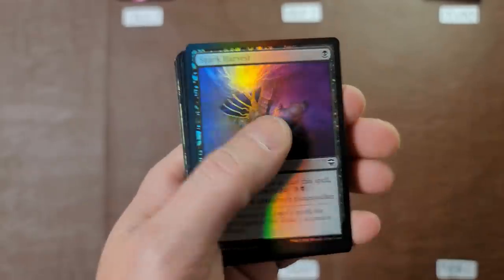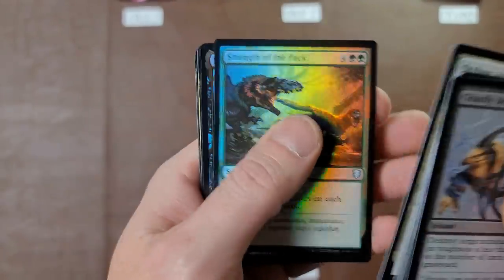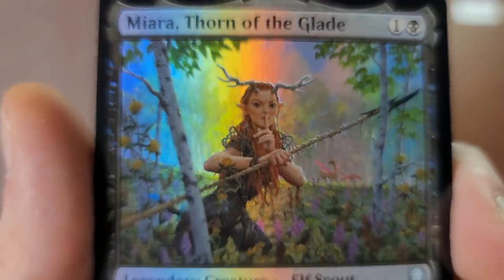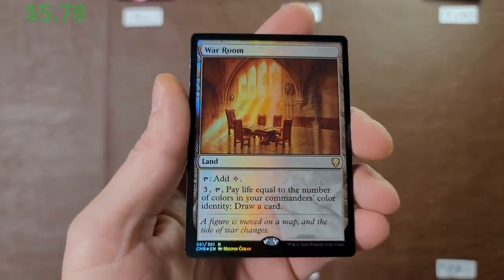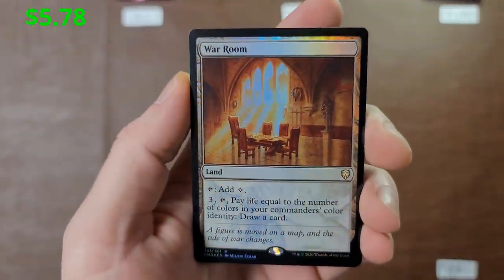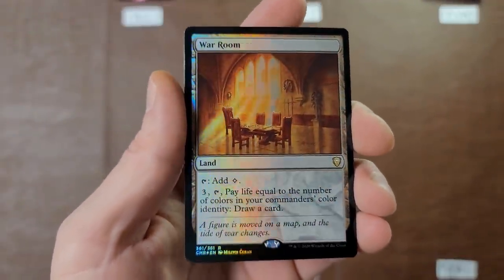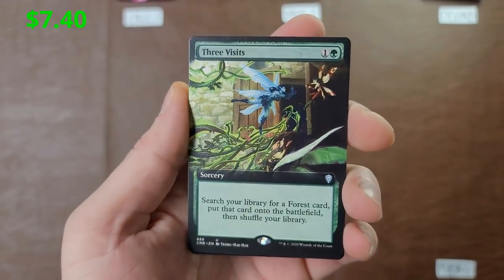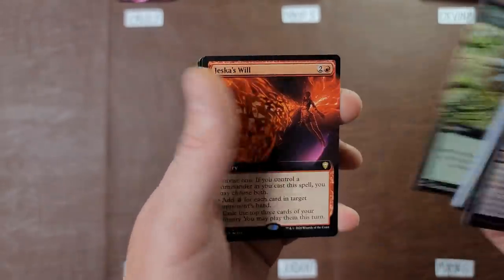Looking for the big bucks — Cruise, good luck. Miara, Thorn of the Glade. All ingesting, yummy yummy. War Room — there you have it! War Room is a card that went up; I remember it was like a buck and I thought it'd see a lot of play in Commander decks, and sure enough it is. Three Visits — okay, sure, come on baby, get that fire!